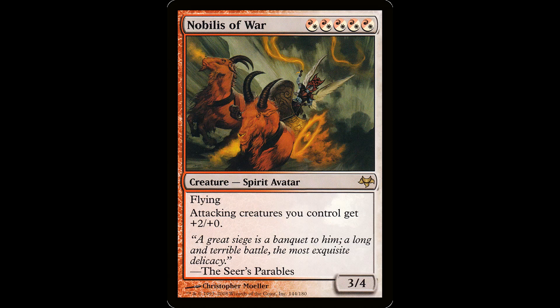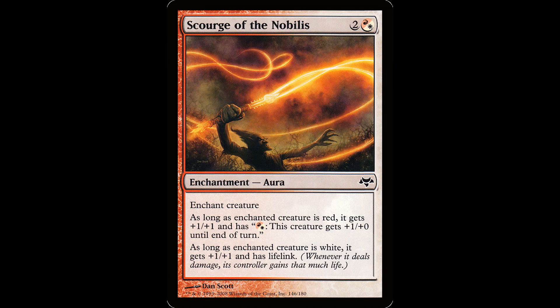Then we've got the Nobilis of War — five hybrid Boros mana for a creature spirit avatar, it's a 3/4 with flying. Attacking creatures you control get plus two plus zero. 'A great siege is a banquet to him, a long and terrible battle, the most exquisite delicacy.' Last and probably least, it's a decent anthem on a 3/4 flying body. This guy is a bit over-costed, but I like the fact that he's got two ginger goats. Then we got the Scourge of the Nobilis — two and a hybrid red-white for an enchant creature. As long as it's red, it gets plus one plus one and has a fire breathing effect for one red-white mana. As long as it's white, it gets plus one plus one and has lifelink. Fire breathing and lifelink can be really gross, but this is kind of mediocre.